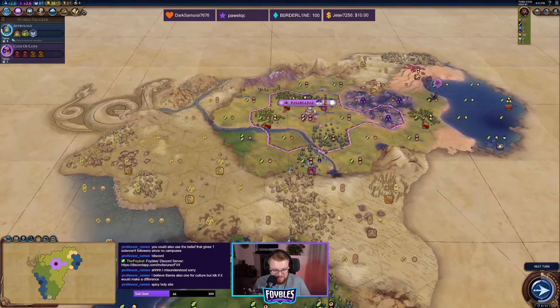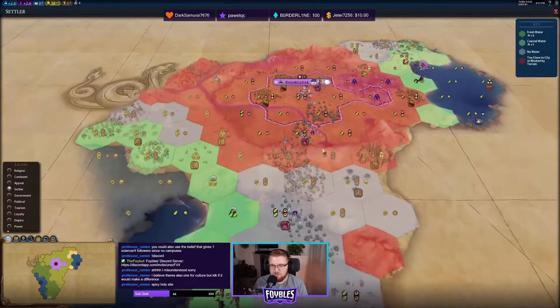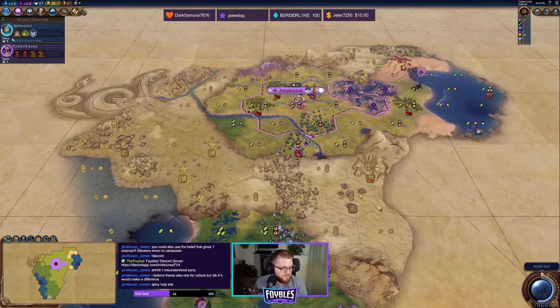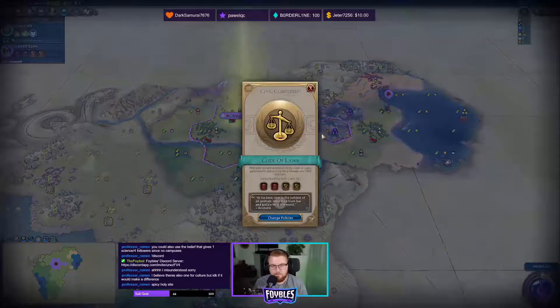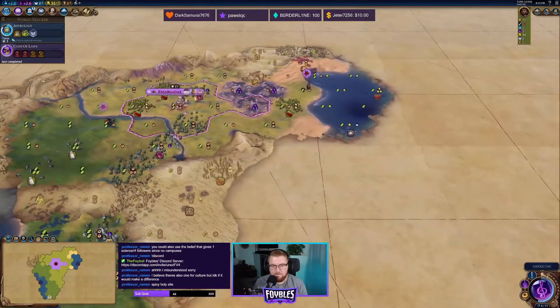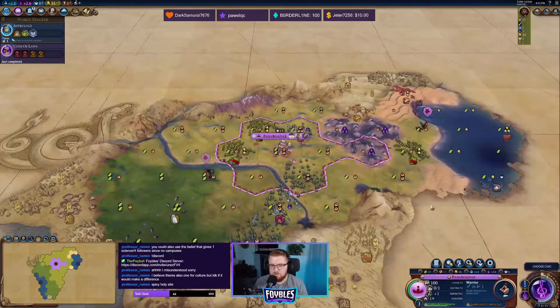Here's our initial swath of land. Not too bad. I wouldn't mind some more fresh water, but I guess you can't complain too much when you have a wonder start. We've got another scout — I'm going to send the scout this way, and I'm actually going to build a warrior and then start working on our settler.